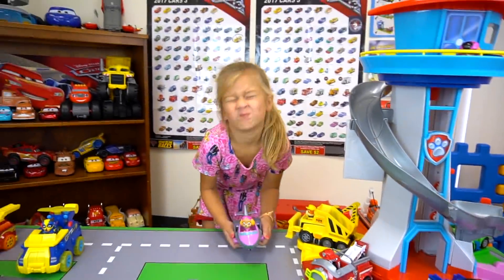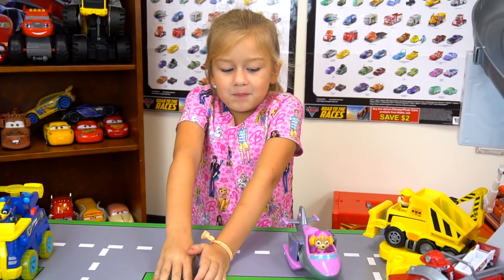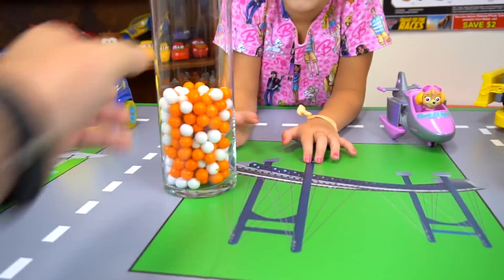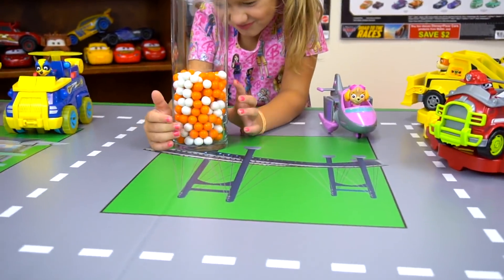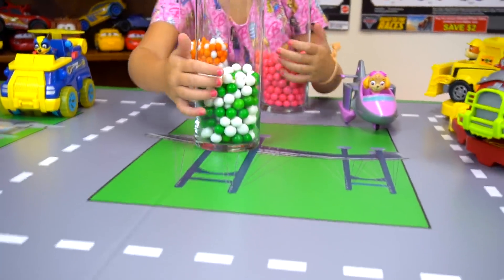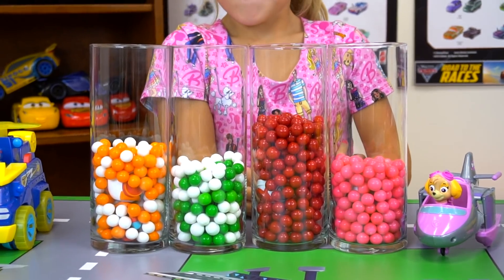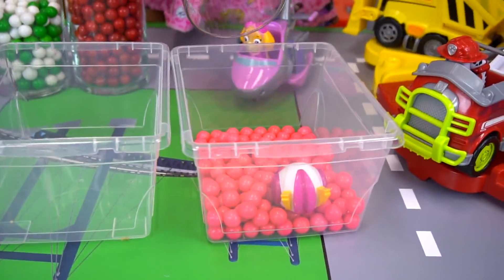Did you know there's another rescue team out there with a cartoon? It's called Top Wing! We're gonna show everybody some cool new toys that have come out. But what in the world is that — an orange glass full of candy, and a pink one full of candy, and a green one full of candy, and a red one full of candy? Let's dump them out right in there and see what's inside!